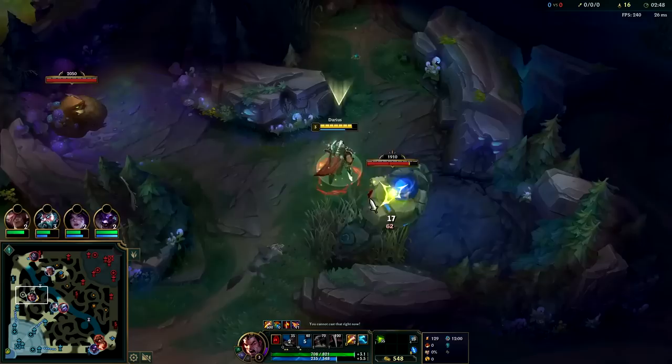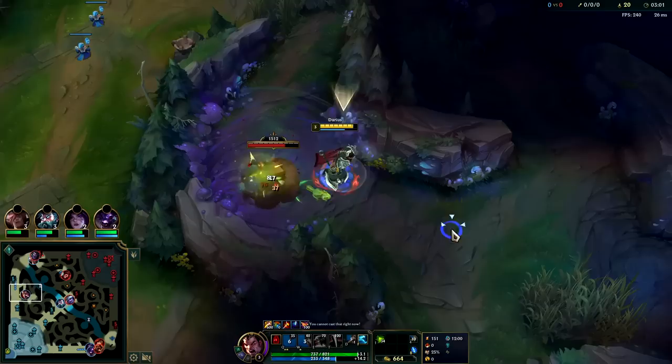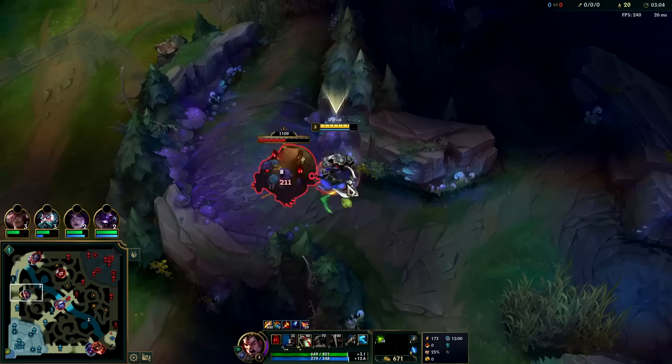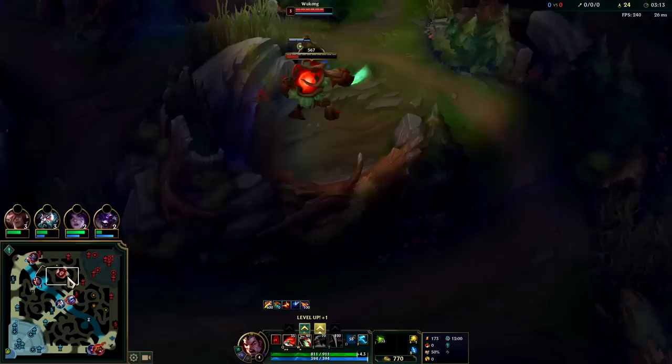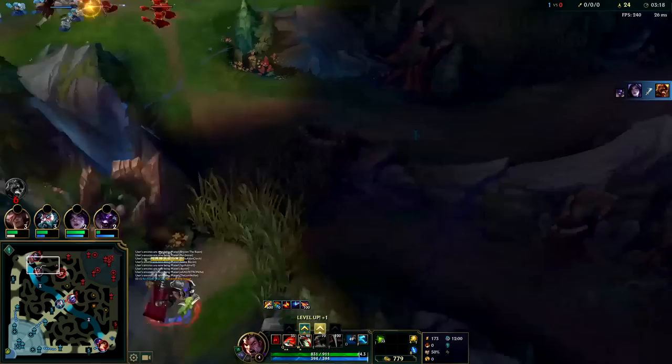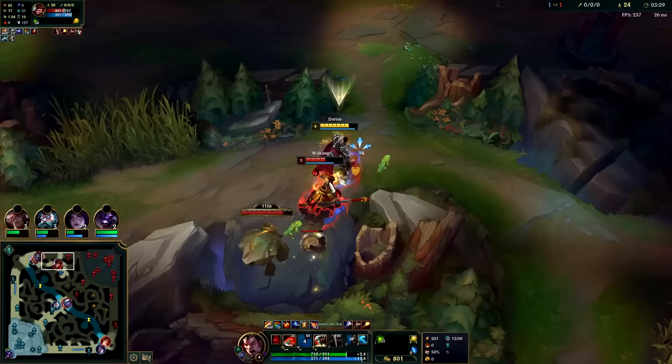Auto W, very nice set. We'll go ahead and smite this. With leash off a red side start, we can do somewhere around 3:05. We're walking away and are going to kill him on his last camp. He's only done four camps so far — that's his fifth — and then he'll be on his sixth. He clears so fast.